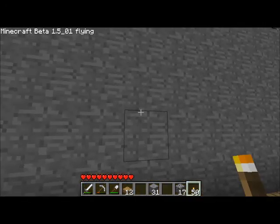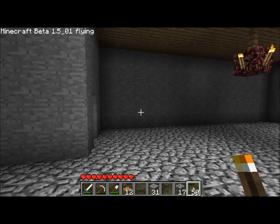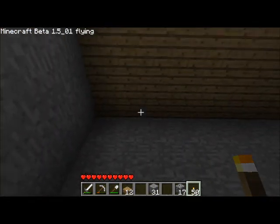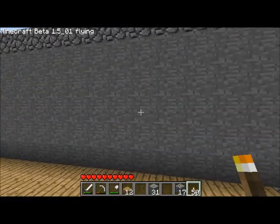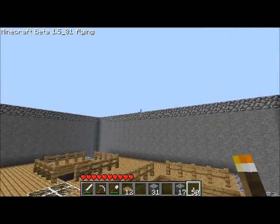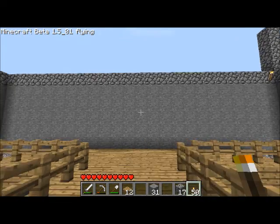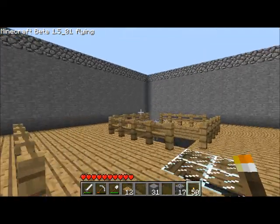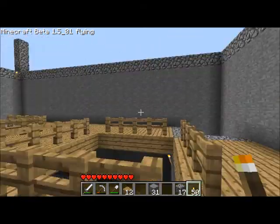How many blocks do I have? Two, three, four, five — okay, five high there. So I can build another chandelier up here. In the center I guess I will put a wall fixture there.